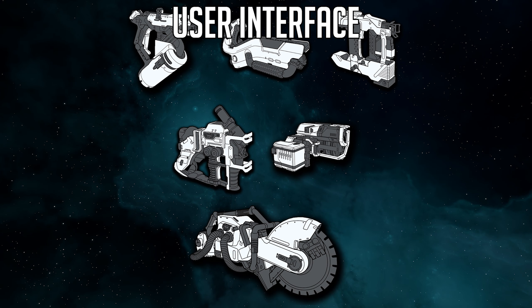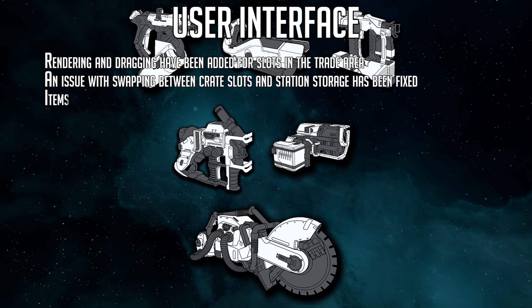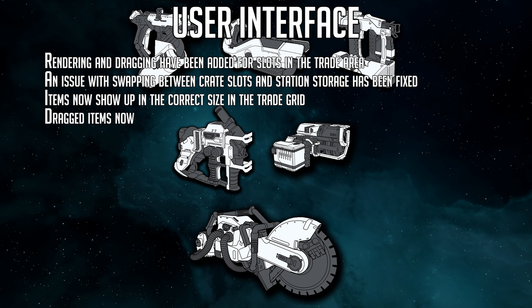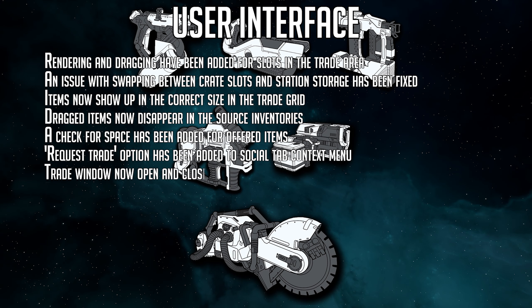For our UI update this week: rendering and dragging have been added for slots in the trade area. An issue with swapping between crate slots and station storage has been fixed. Items now show up in the correct size in the trade grid. Dragged items now disappear in source inventories. A check for space has been added for offered items. A request trade option has been added to the social tab context menu. The trade window will now open and close for both players. Ellipse, line, and freeform tools have been added to the feedback tools screenshot editor.